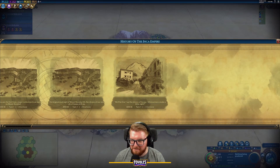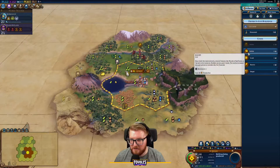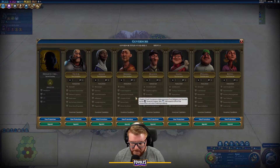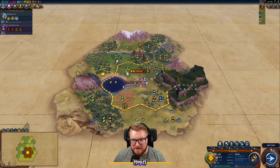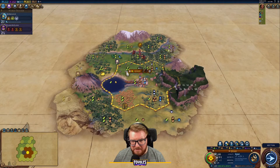We're jumping straight into Astrology since it's already boosted so we can get a very early religion. Getting a scout going to explore around Mount Roraima. Once we've got our pantheon, I'll probably improve the cattle and wheat for tech boosts, and maybe build a mine or terrace farm nearby. We have a governor title — not going with Hermetic Order since ley lines are too sporadic early on. I'll grab Magnus and put him in the capital so we can harvest stone and chop jungle while keeping the woods.